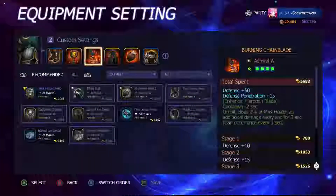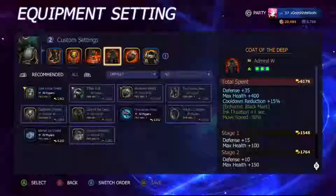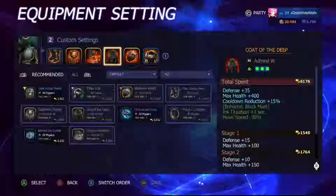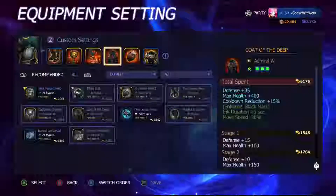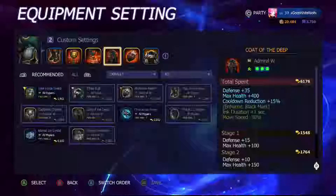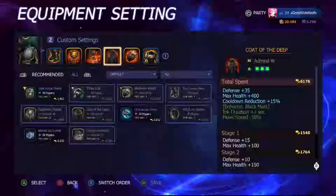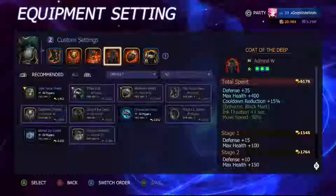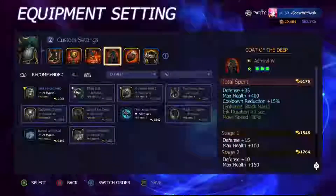Next is Code of the Deep — gives 35 defense, 400 max health, and plus 15 cooldown reduction. On him you want maximum cooldown reduction so you can just keep throwing your abilities out there. It also enhances Black Mark: gives it an extra one second duration and an additional negative 30 movement speed on top of the existing negative 30, so it becomes negative 60 movement speed total. I love slows in this game. Having that extra second of them unable to deal damage is huge — if someone tries to box you, they're in for a rude awakening.